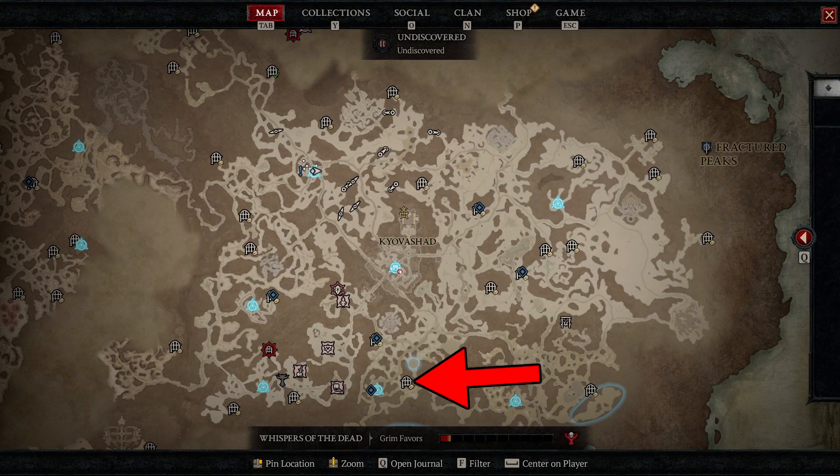The Maulwood Dungeon can be found right here on your map in the Fractured Peaks zone, and that's going to be pretty much it. I hope this video has helped you and thank you for watching.